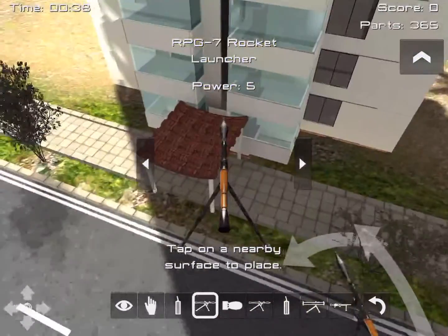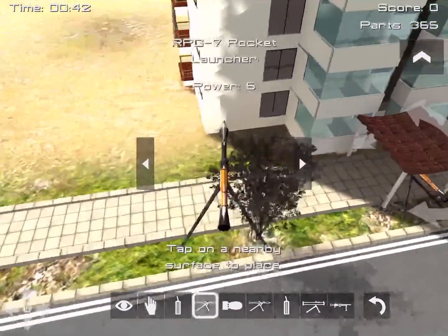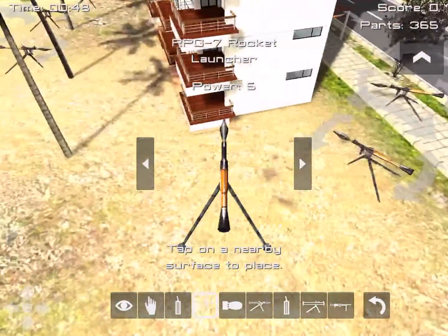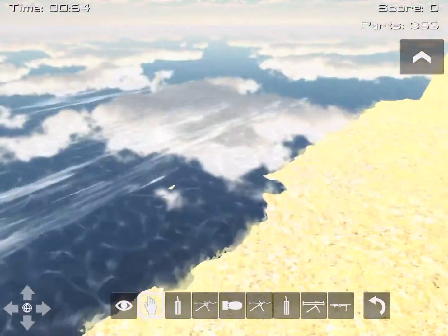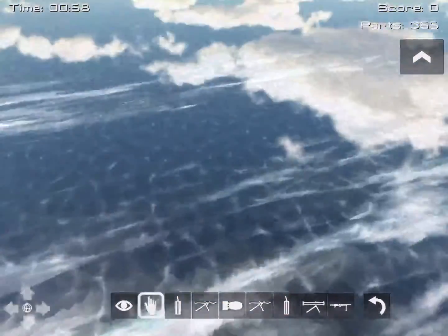Rockets — I didn't mean dynamite — let's put them right in the entrance, right there. None will enter. Let's trigger off the rocket. Okay, we're almost done. There you go!